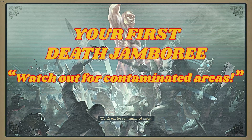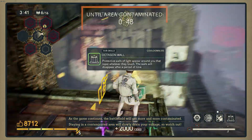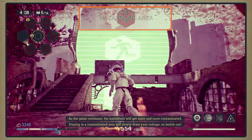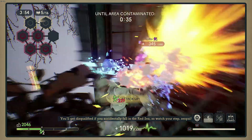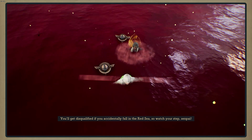Watch out for contaminated areas. As the game continues, the battlefield will get more and more contaminated. Staying in a contaminated area will slowly drain your voltage, so watch out. Keep an eye out for contamination warnings and stay in the safe areas. Also, you'll get disqualified if you accidentally fall in the red sea, so watch your step, senpai.